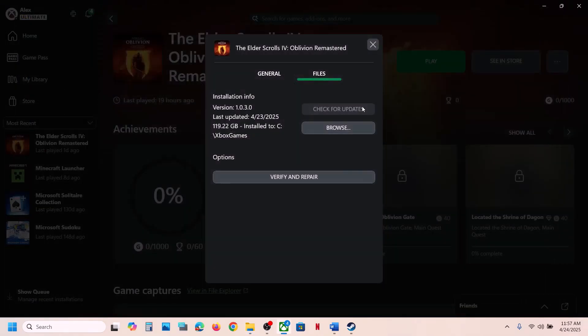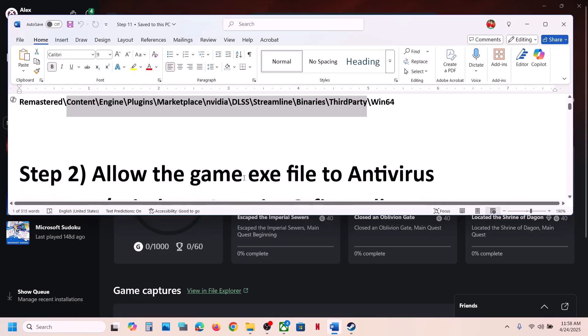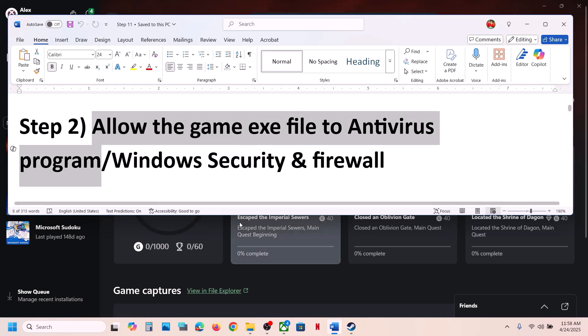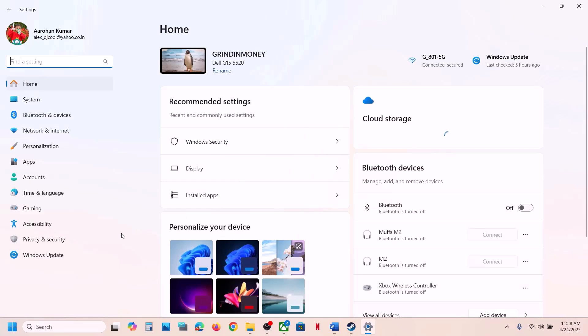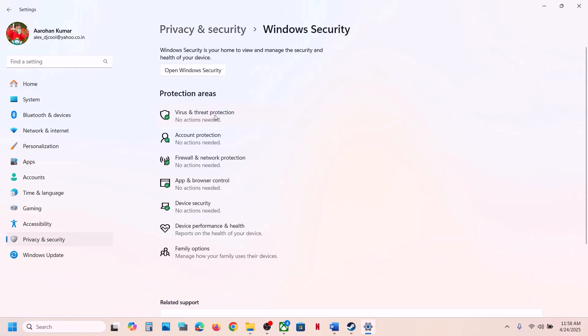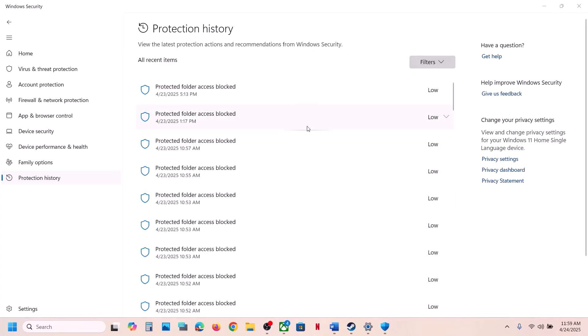The next step is to allow the game EXE file in your antivirus program. If you have a third-party antivirus like Avast, Norton, Bitdefender, or McAfee, allow the game EXE file in that program. If you are using Windows Security, open Windows Settings, go to Privacy and Security, then Windows Security, then click on Virus and Threat Protection, and go to Protection History — the game might be blocked there.